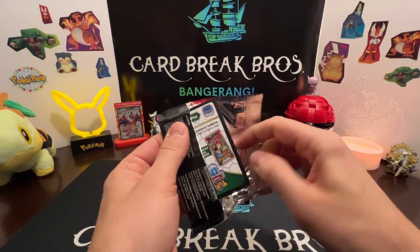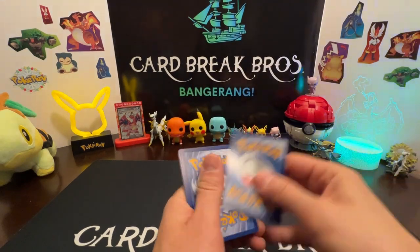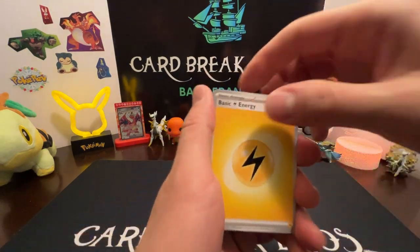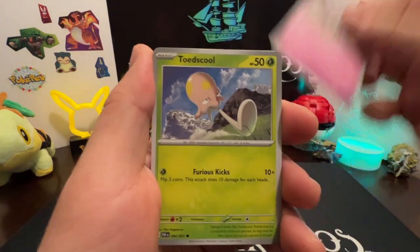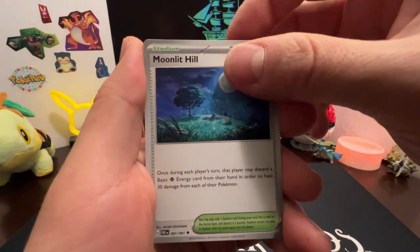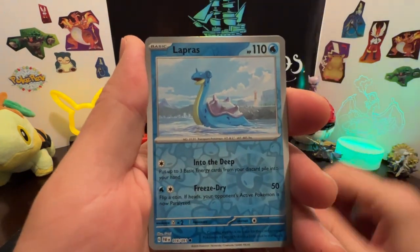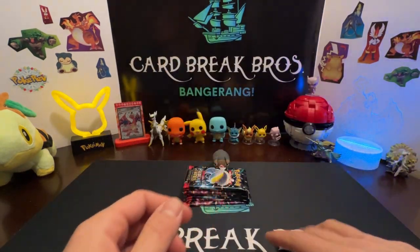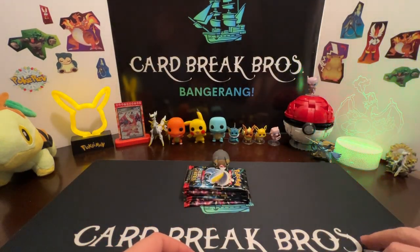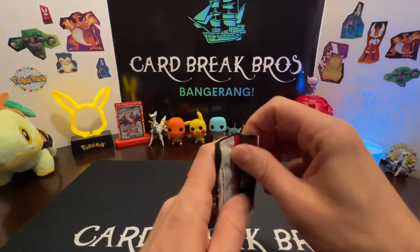Another pack — Pikachu pack there. Cool to pull a shiny Pikachu too, that would be neat. Electric energy, Exeggcute, Sharkadette, Cadet, Ralts, Toadscool, Moonlit Hill, Charmeleon, Dash Bun, Lapras reverse, Mapo Stiff reverse — good armor — Rouge holo. Nothing yet, hopefully there's something hiding in there for us.